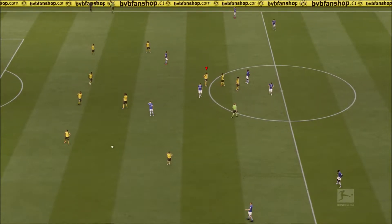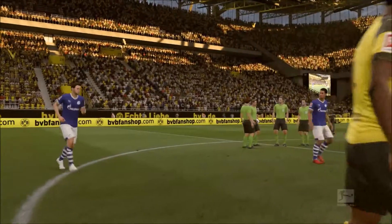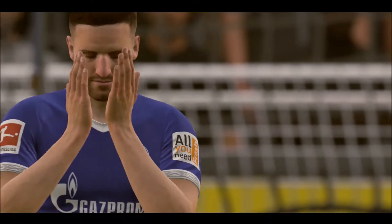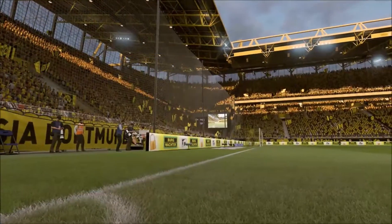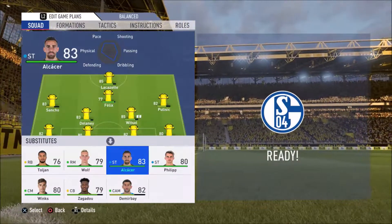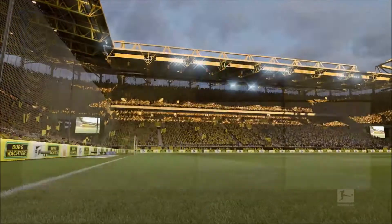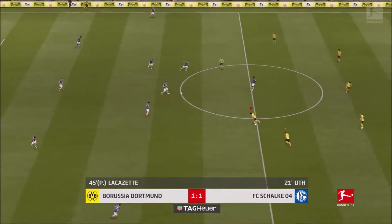So it's one-all at half time. It's very hard to break them down, they're playing five at the back. Dembele's going to have to come off, I'm just not feeling him, so we're going to put Joao Felix on for him. Sancho's looking a little bit tired too, so we're going to put Phillip on. Let's get these three points.